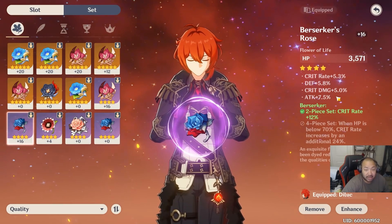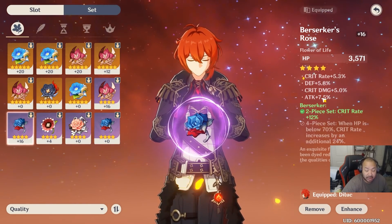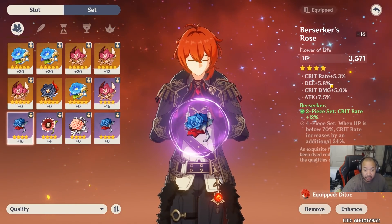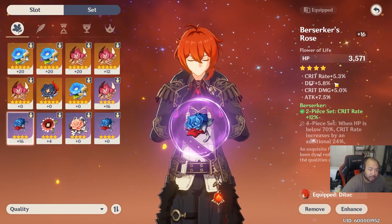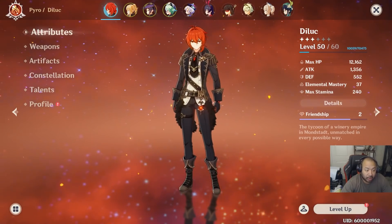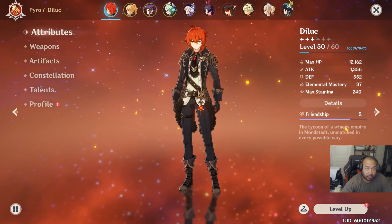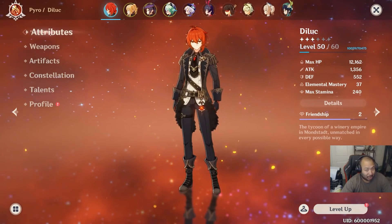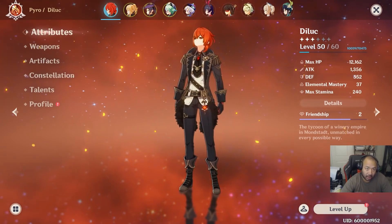The supplemental substats depend entirely on your character — whether that's attack if your character is purely DPS and scales with attack, defense like Noelle who scales off defense, or HP like Barbara. For the sake of beginners, we're going to be focusing specifically on gear pre-Adventure Rank 40. After AR 40, builds get super complicated and I don't want to overcomplicate things, so we'll just focus on gear and setups before Adventure Rank 40.